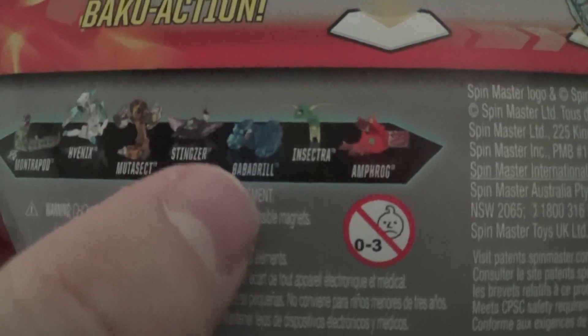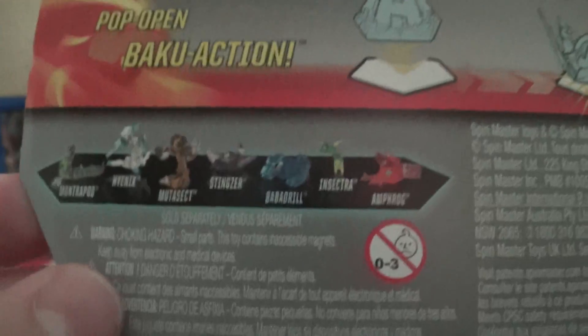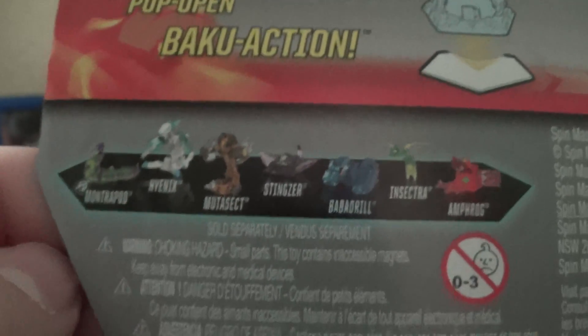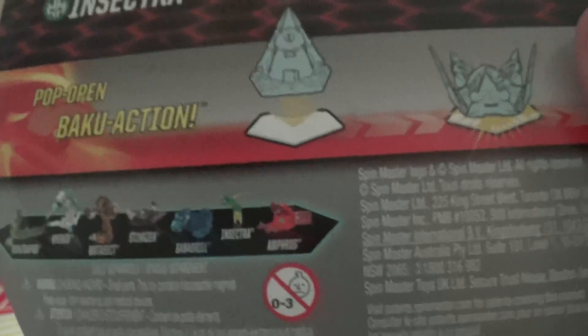Babadrill, Amphrog, and Insectra are the 3 parts of Vylock in this wave. The other 3 will be in the next wave — you just got Darkest Danger, Aurelis Medasect, and Chaos Hyenics, which I want just because, you know, Chaos! Because that's how I roll!